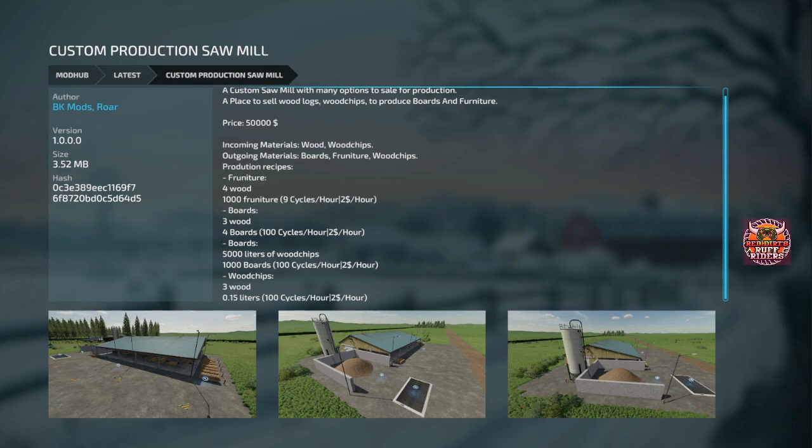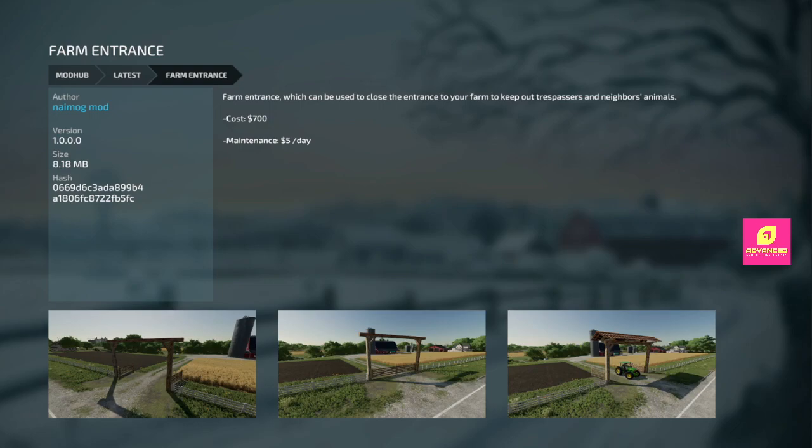Everything today is going to be all platforms unless I specifically tell you, because there's only three PC-only mods today, so most of this stuff is for everyone. Next we got a farm entrance — it's got a few different variations: the gate, the tops on it, and a sort of little bridge to drive over for ditches. It is very nice looking. It doesn't change the way you play the game, but it's a good-looking gate — well done. I like it. 700 bucks.